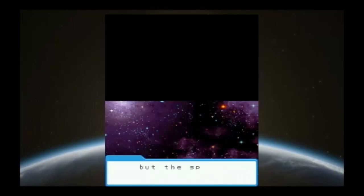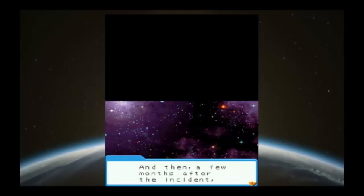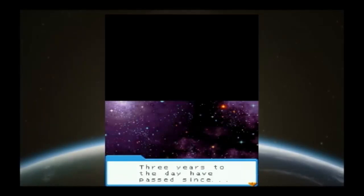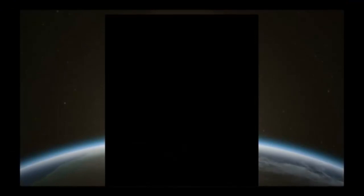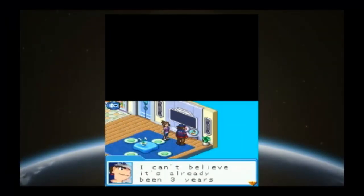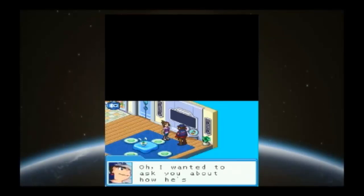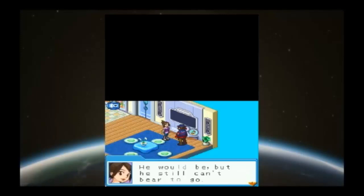Many people worked hard to find it, but the space station could not be found. A few months after the incident, a section of Peace was found in the sea, and all hope was lost. NASA stopped the search and put the project on hold. Three years to the day have passed since the incident. I can't believe it's only been three years since Carolin's space station vanished. He would be in 5th grade now, but he still can't bear to go.